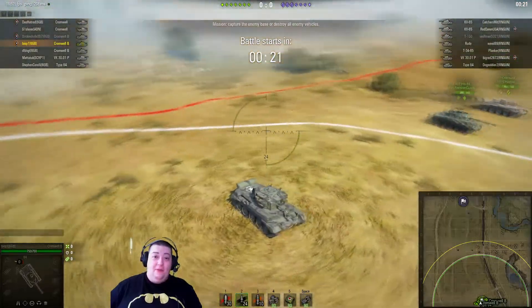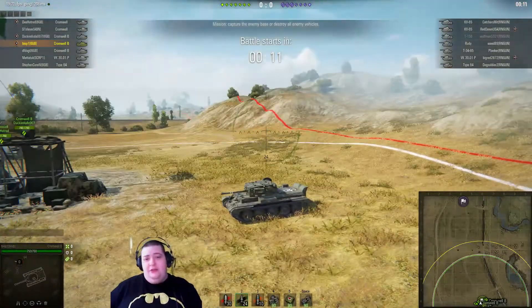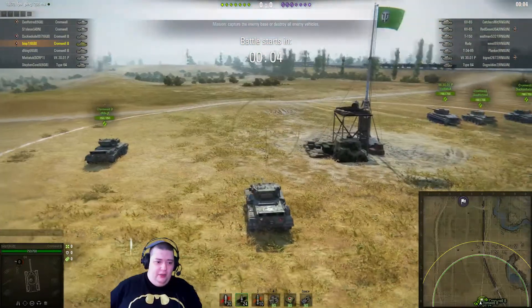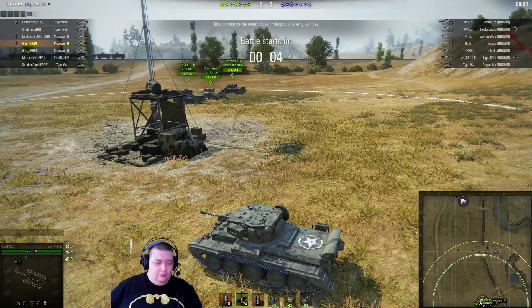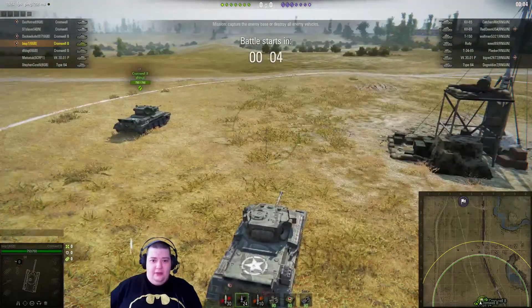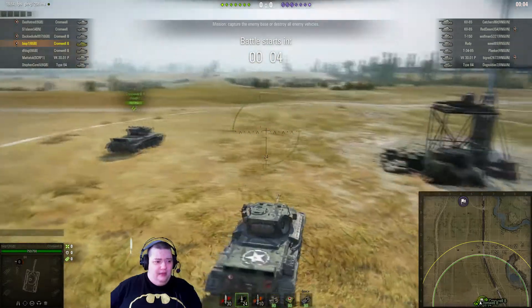Hey folks, this is IoAether and we're back with some more World of Tanks. This is going to be a little bit different. Normally we do an epic matchup and I show you guys what not to do. Today I think we're just going to sit back and learn. This is obviously a Cromwell B and a couple of mixed other tanks in a stronghold match versus some other guys. The other team is more of a heavy team whereas we're more of a faster medium type team, with a VK3101P in there for some reason.